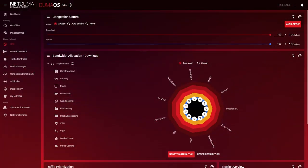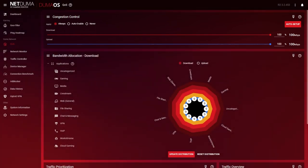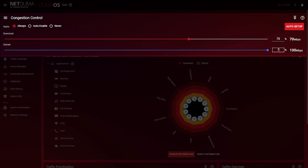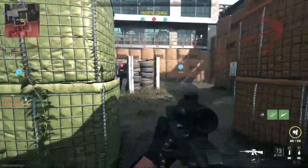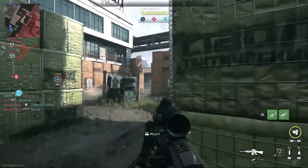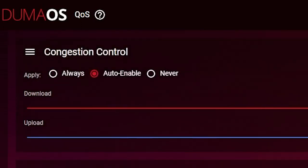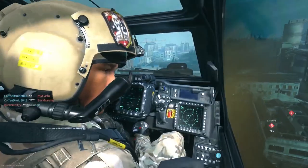The QoS features in Duma OS allow you to prioritize what's important to you, which obviously in this case is Modern Warfare 2. Congestion control allows you to reserve a section of your bandwidth to act as a fast lane for lag-sensitive traffic like gaming. If we reduce our upload and download sliders to around 70%, the network's total bandwidth is limited slightly, but allows our prioritized traffic to always be at the front of the queue — meaning no more lag, no more packet loss, and certainly no more shoot-first-die-first moments. Congestion control can also auto-enable when gaming traffic is identified on the network, so you can rest assured that the rest of the time your network is running at 100% bandwidth.